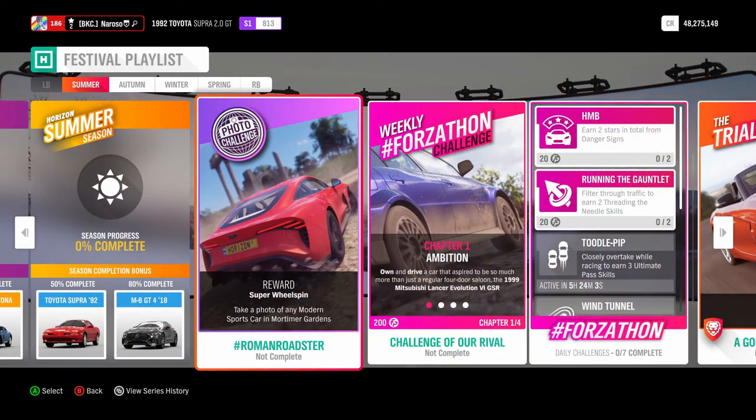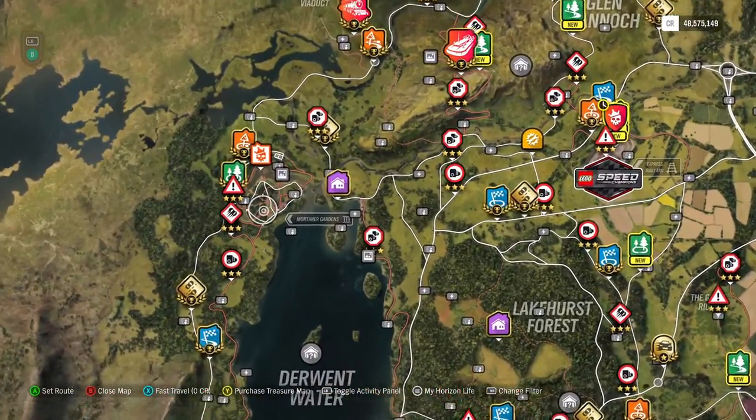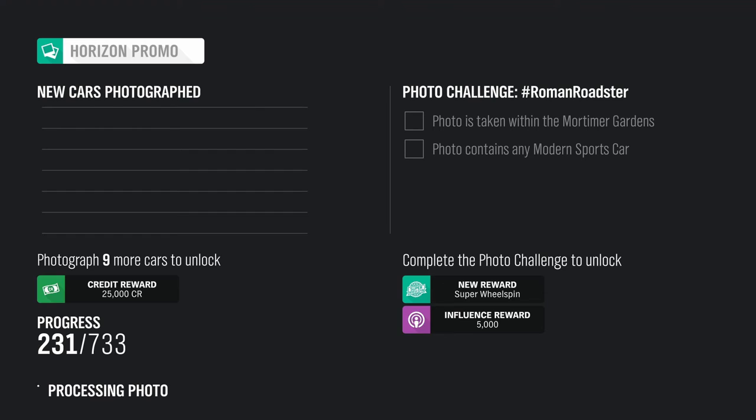Jumping into the events, starting with the photo challenge. We have to take a photo of any modern sports car at Mortimer Gardens. The cars are your choice. You want to go to Mortimer Gardens, which can be found in the top left corner of the map, shown here. Once you're here, find the perfect spot and take that picture.